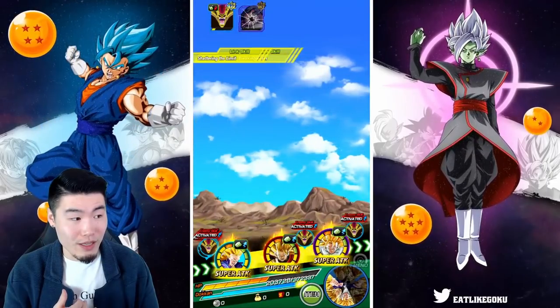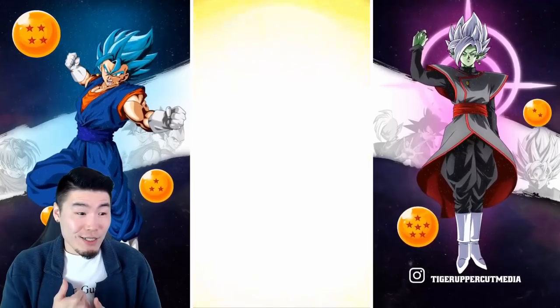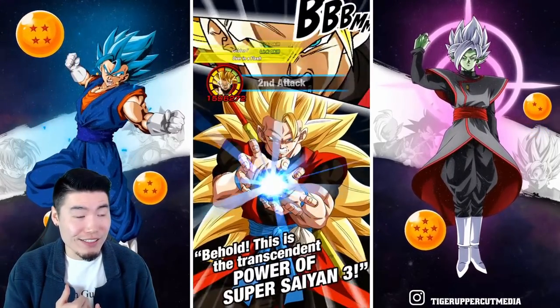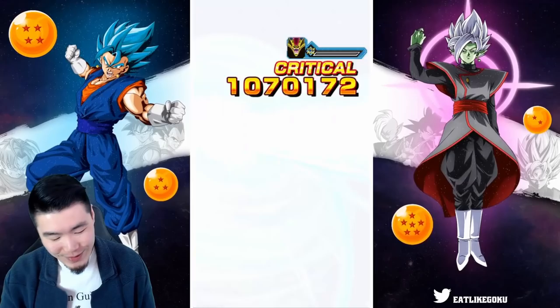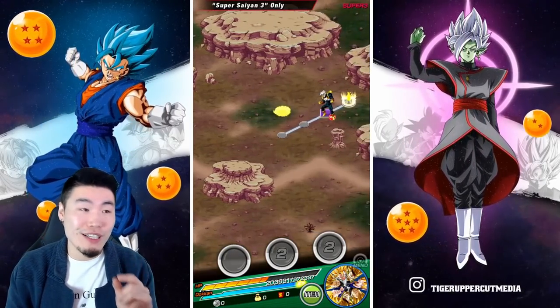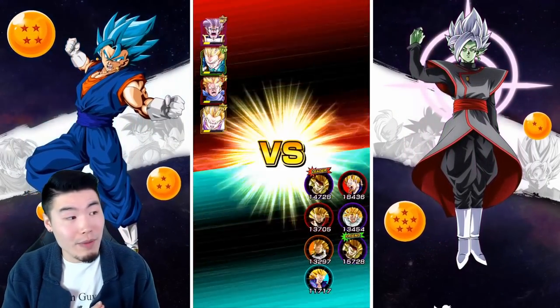104k remaining. 5k crit — Goku, give me the crit as well. There we go — okay, we're doing good. It was a little bit scary there, I was a little concerned, but we got it done. Now on to Baby. It's actually four units, so it's like the GT team. We do have the Dokkan attack for sure.